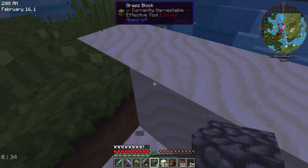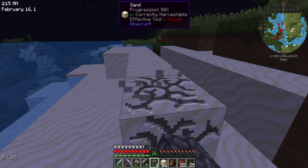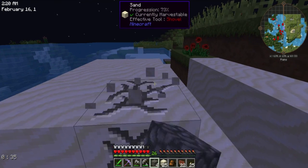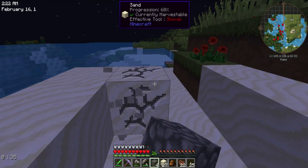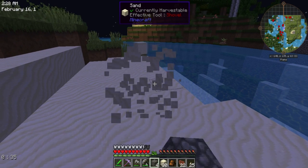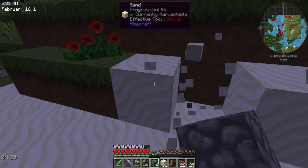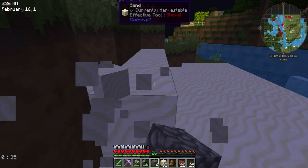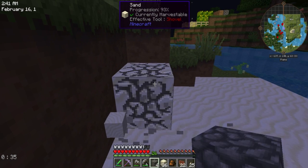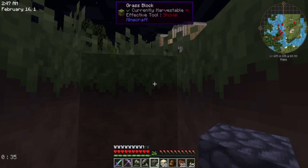I'm getting sand so that I can compress it and put it in a Sag Mill to get easy silicon. This fortress I just raided had no spawners or anything — it was the tiniest little one ever and I didn't find a single Wither Skeleton. So it was like a fortress... yeah, a fortress.